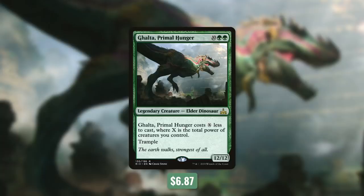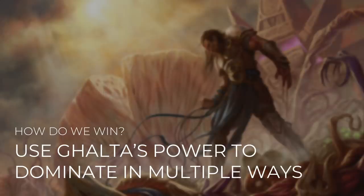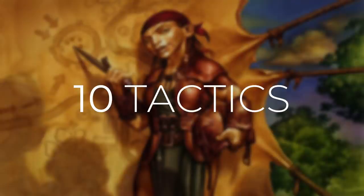Next to this giant dinosaur, we've got cars driving around — having those crewed vehicles in play makes this dinosaur cost less. Magic can be pretty weird sometimes, and that's one of the reasons I love it. Our strategy is to get those hard-to-kill creatures out and then have them pilot vehicles for Galta. Vehicles are hard to kill because most creature-based board wipes are at sorcery speed, so if we just need vehicles as creatures on our turn, they're going to dodge the vast majority of board wipes. We're going to use Galta's power to our advantage and dominate in multiple ways — 12 power for just two mana is absolutely absurd. As with all Commander's Quarters decks, I'm going to take you through 10 different tactics that show you how the deck works and how we're going to win with it.